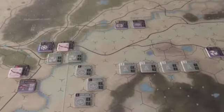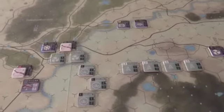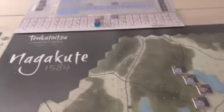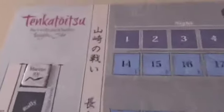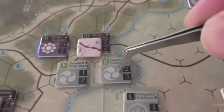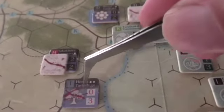Continuing with the Battle of Nagakute from the game Tenka Toitsu by Hexasim, we are in turn three. I've already done some of turn three because I'm not going to do this in as much detail — it's going to be slow and tiring for everyone. We've already had the movement chip come out of the bag and the blue combat chip, and with the blue combat chip this unit took damage in its fight.